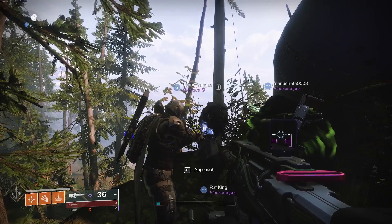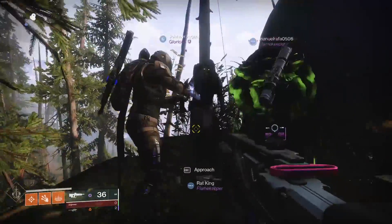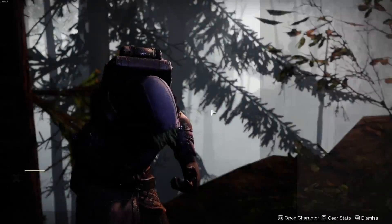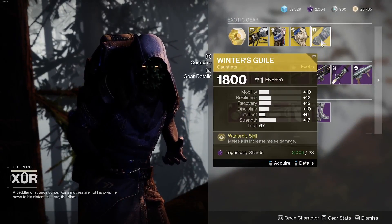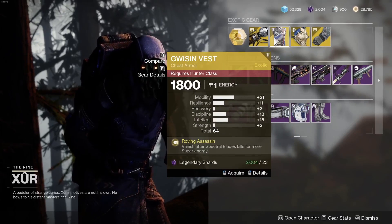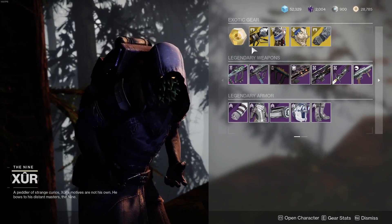Hello guys, Nexus here and welcome back to Destiny 2. In today's video we are on the EDZ with Xur. He hasn't got too many great things in terms of exotics — he's got a Winter's Guile 67, not too bad, Kephri's Horn, a Gwisin's Vest, and of course the Warcliff Coil.